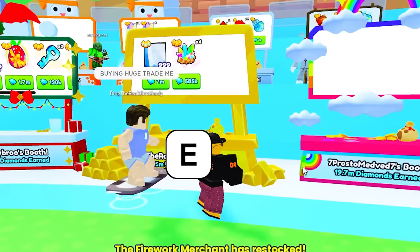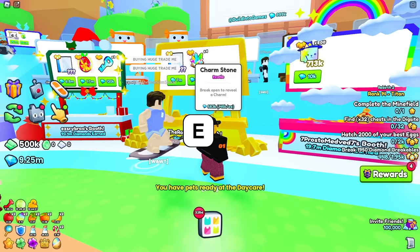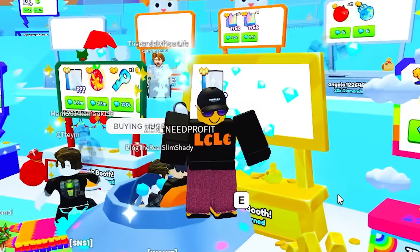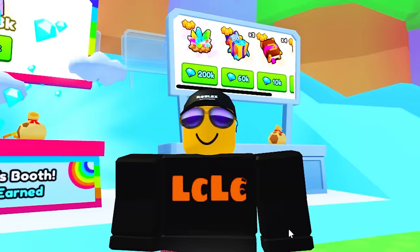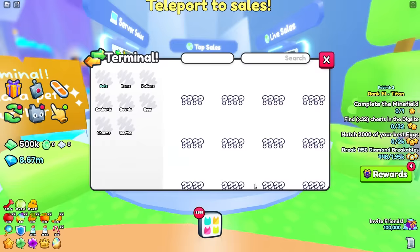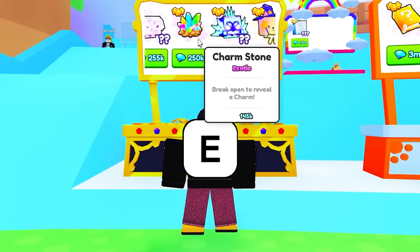I'm going to shut up so I can find some of these things. This guy is selling four for 585k — the value is 583k, that's a bargain, so I'm going to buy all of those. There's a guy selling one here for 200k, but I'm going to leave it because I don't want to cause inflation. You know what inflation is — it's when all the things go up in price, which has been happening recently. So I'm going to search for some cheaper Charmstones.